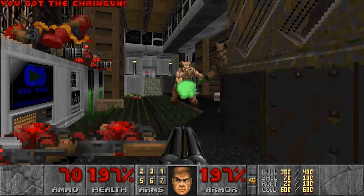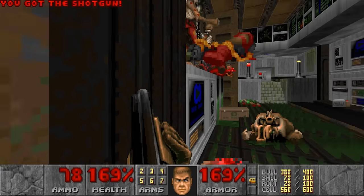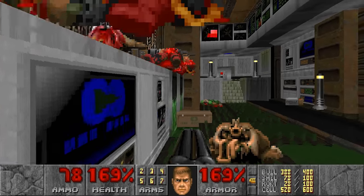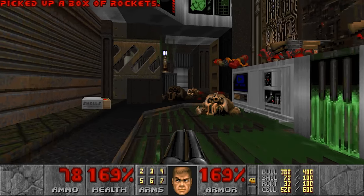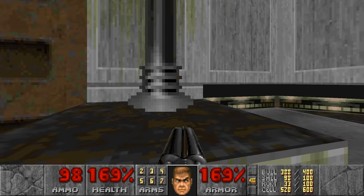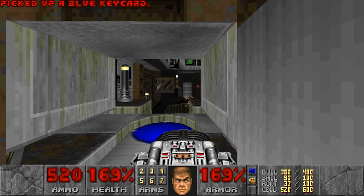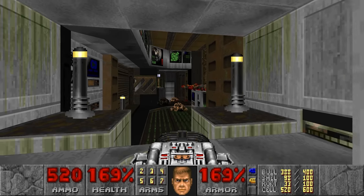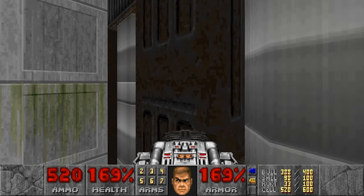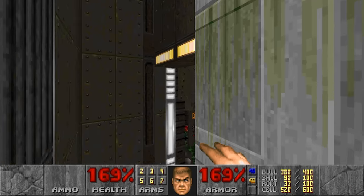I believe this map was originally made for GZDoom, and then Anfractuous transformed it into a Boom compatible map — so maybe there's some anomalies still. Who knows? Anfractuous probably knows. Wasting my precious BFG ammo. There's a cool effect on the floor — also a bit buggy, it's in the air. A switch — it's gonna kill me. Let's go. The Blue Key! That hole we saw all the way from the start. Why is this walk-through? Looks like the blockmap is broken here.